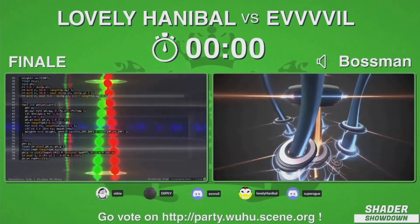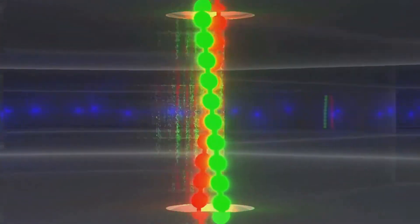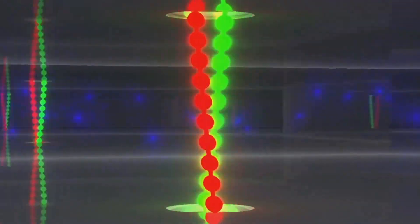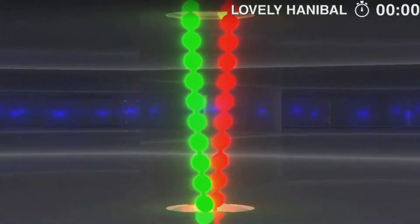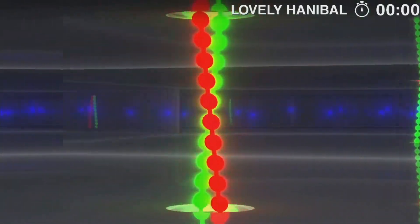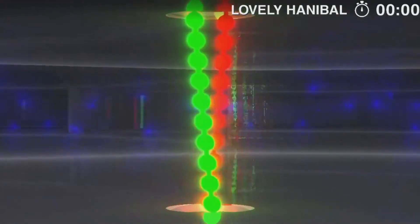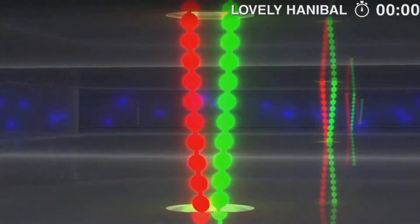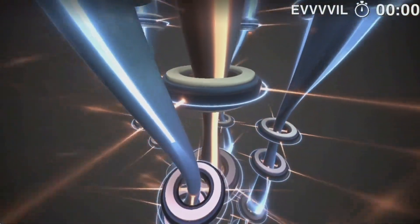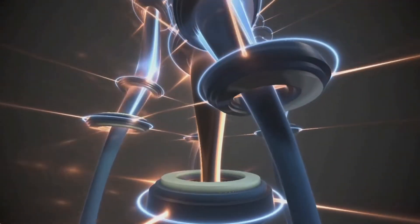Let's take a look at the effects in full screen. Enjoy them for a while, and do vote for who you like. So this is Lovely Hannibal — the feedback effect is really nice, it's like it's being blocked by something strange. Very interesting for a shader showdown effect. And let's take a look at Evil's effect. From that first ball, then the cylinder, to this — including the lighting. Stunning stuff.